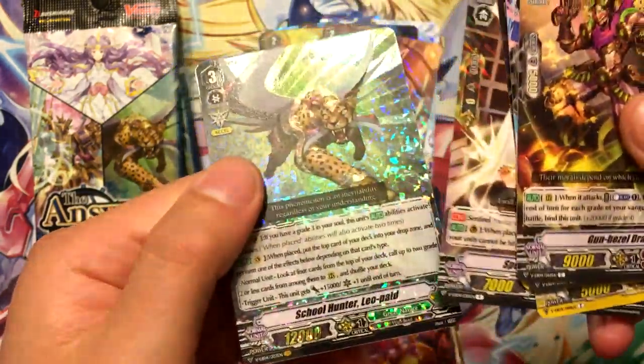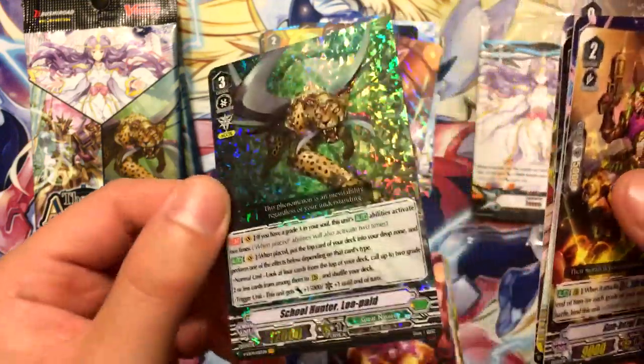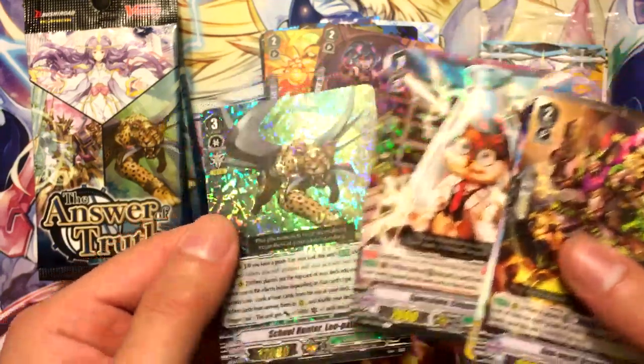Speculate Chipmunk and the Vanguard rare is School Hunter Leopold. Another Leopold — more trade fodder, that's for sure.